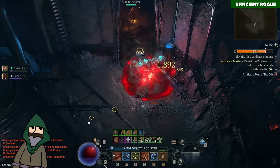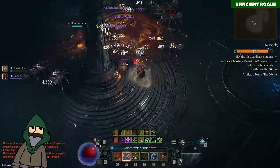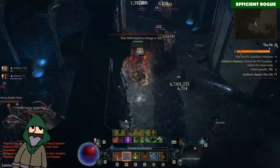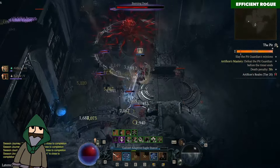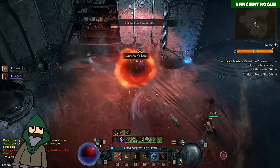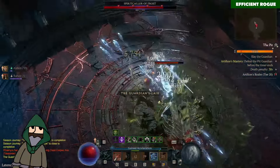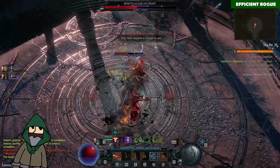Hey guys, do you like super fast, super powerful and super easy builds? Then just check out this one. This is the new Stormfeathers evade build. You just spam evade and zoom through the map and cast all of these Stormfeathers that you can see. Maybe you already have seen this build somewhere else - DJ also made a video about it. This is a very hyping build right now. It might be the strongest leveling build, and you can also dive into endgame in Tier 4, Torment 4.